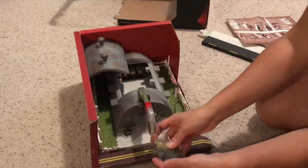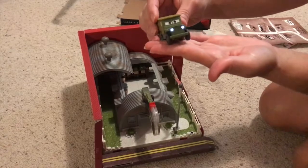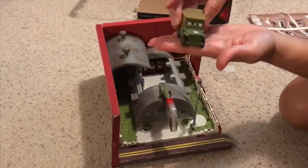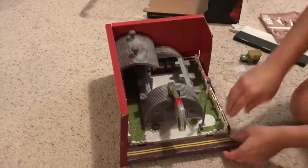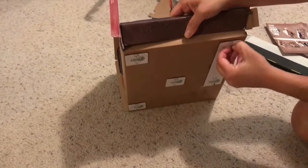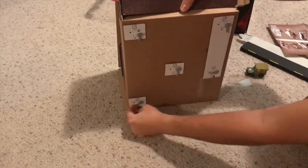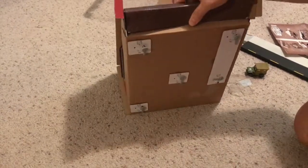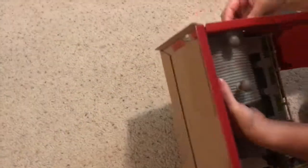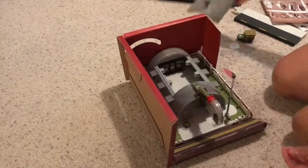You can pull the tabs out and here is Sarge — you press on his tire in the back. In the bottom here you're going to pull out the little tab and turn it so you can remove the playset itself. Here in back there is a cardboard tab to remove the top of the hut.